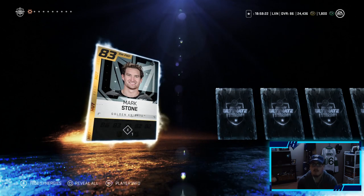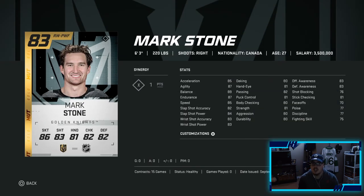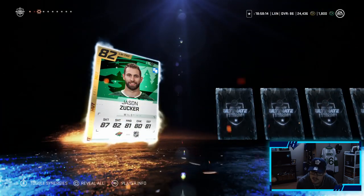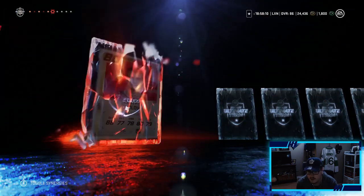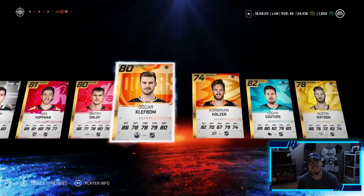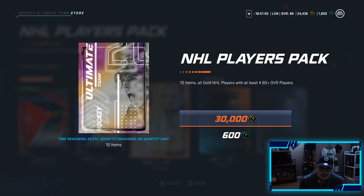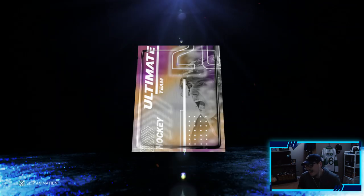Mark Stone, 83 overall — these packs are actually juiced! Jason Zucker, we'll take it. Jonathan Quick, Mike Hoffman, Orlov, no purple in this one, Logan Couture — not bad. Still a good pack, though I'll admit I'm sounding a bit greedy. A McDavid or a Crosby would be nice — just saying, it doesn't have to be in there, but if you want to throw them in why not!